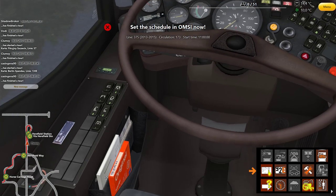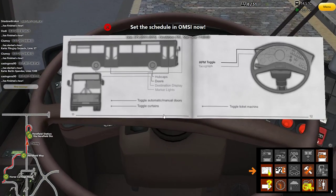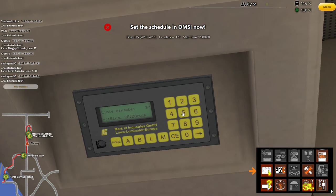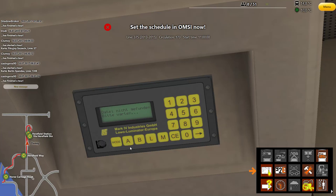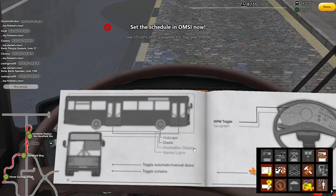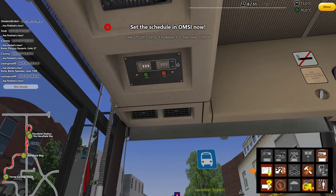There we go — now the RPM is showing. If I rev up, that fixes itself. Before I do anything else, let me set the line: Line 375, up here — I'd guess that's Route B. The IBIS got a bit wrecked; I'm not sure if this bus works well here. Let me toggle it by clicking 'change destination display' — that should make it different. There we go, that's the old school IBIS I know.